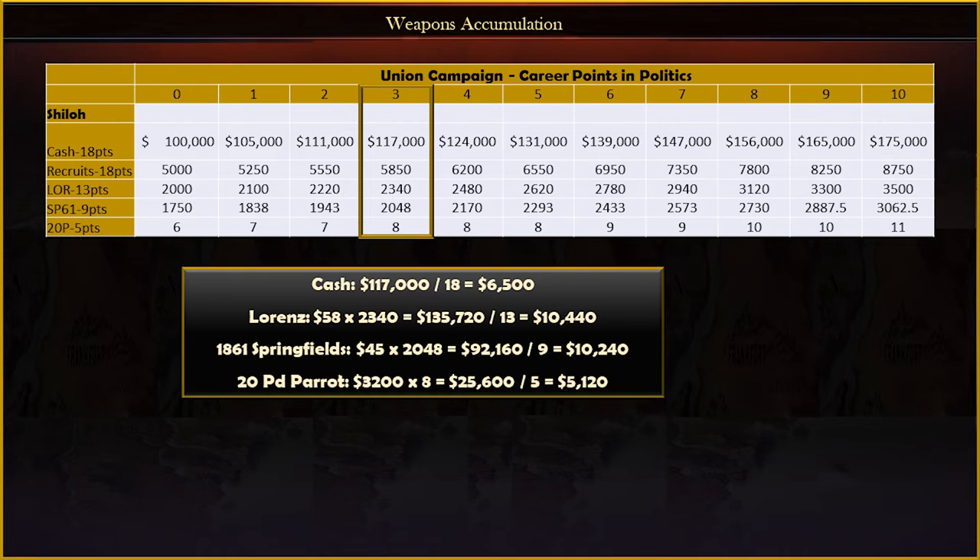For weapons, I need to look up how much it costs in the shop first. With no points yet in economy, a Lorenz rifle costs $58, so I multiply 58 by 2,340, giving a total cost of $135,720, and then I divide that by 13 rep points to get a value of $10,440 per reputation point. I then apply the same formula to the Springfields and the 20-pound Parrots. Going by value of reputation points, the Lorenzes give the highest return per rep point, with Springfields just a hair less, cash is third best, and the Parrots would be less.